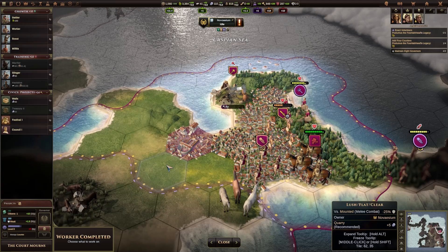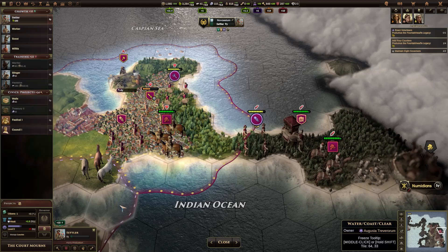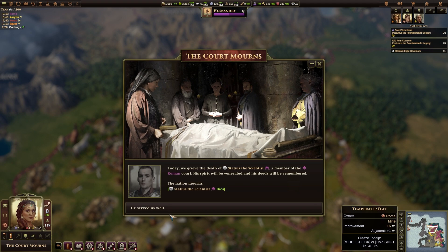We need to choose a production over here. It might be worth grabbing a settler — it's going to be 9 turns which is pretty slow, but then we can grab this city over here. We are quite close to the edge of the map, so I don't think we'll have to do a huge amount to protect that city. So let's have a look at doing that.